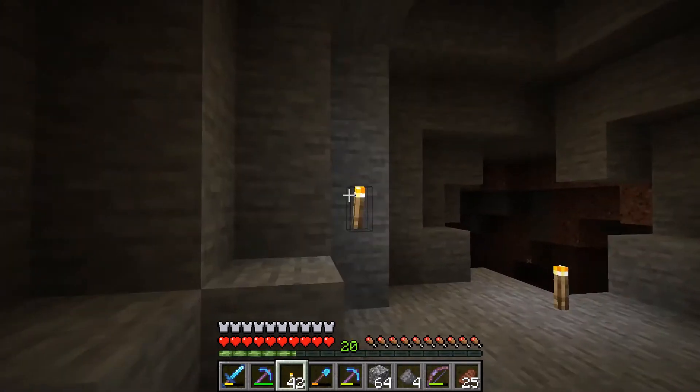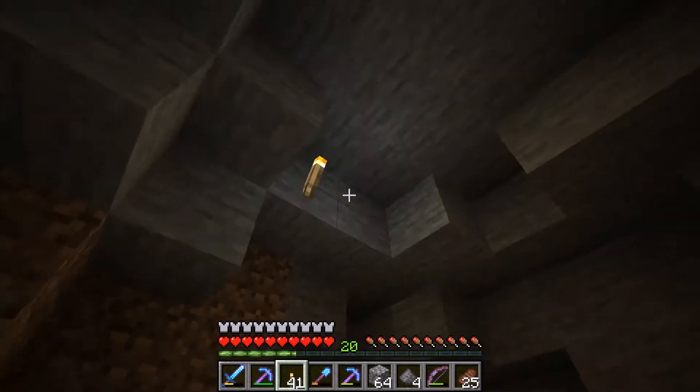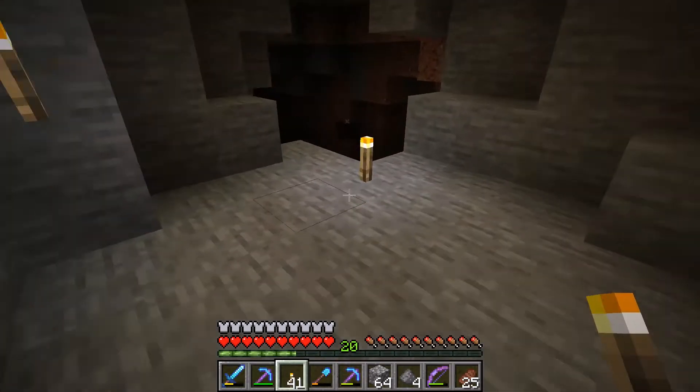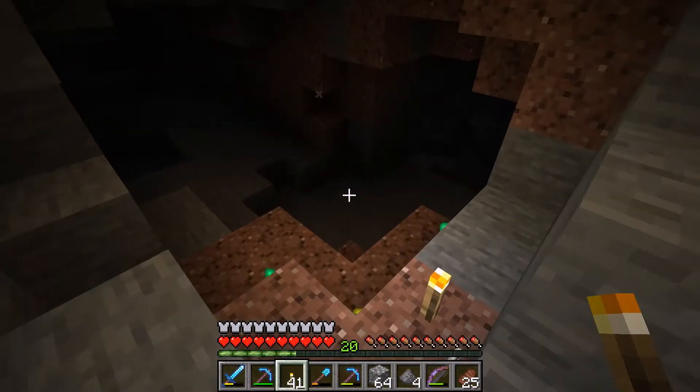The main thing you want to be careful for when you do this is to look up and all around you, because sometimes there could be a tiny area up above where there's a hole and mobs are dropping down on you, and you wouldn't have known it.